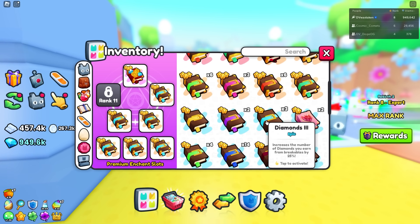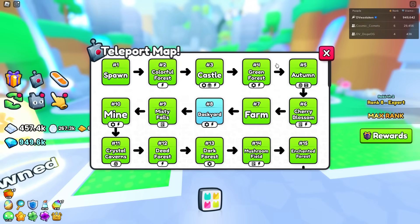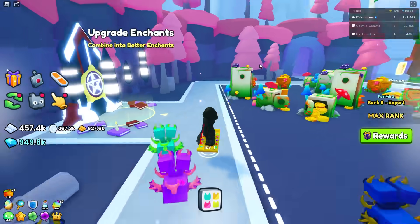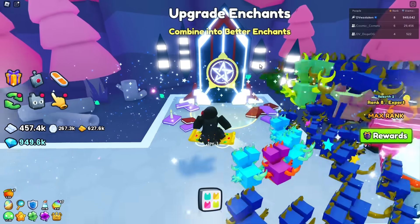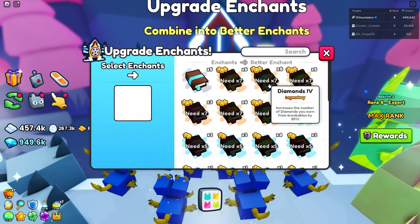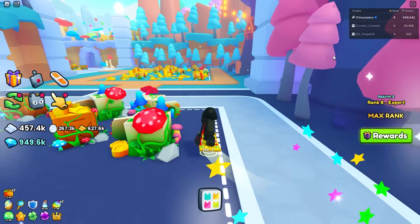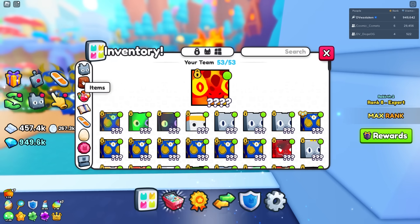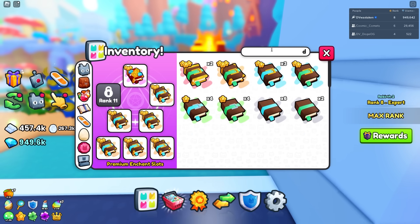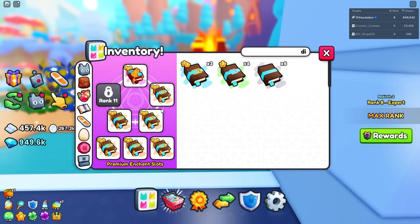I think you need seven Diamond 4s to make one Diamond 5. If you want to try making your own, go over to the Enchanted Forest. This is why you always want to go buy enchants from the vending machines or claim your free enchants under the water. But it's always going to be better to have more of the lower ones stacked rather than combining them all into one more powerful book.